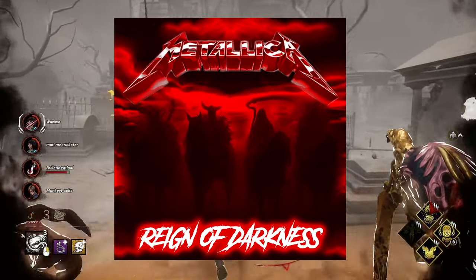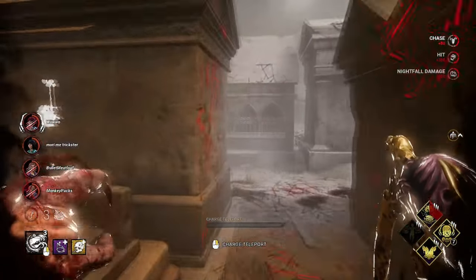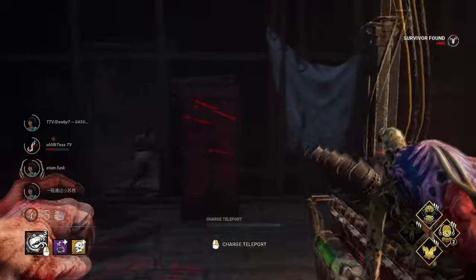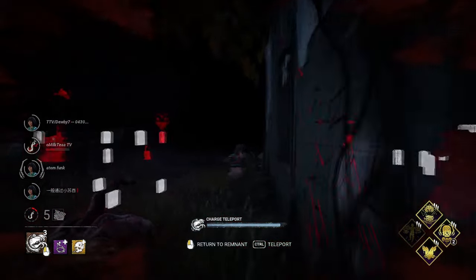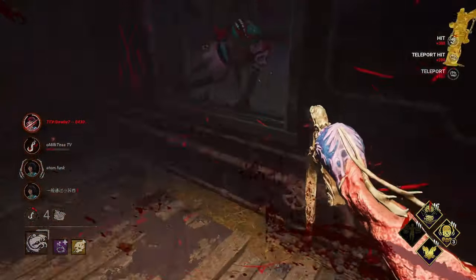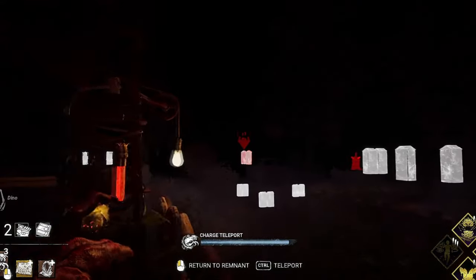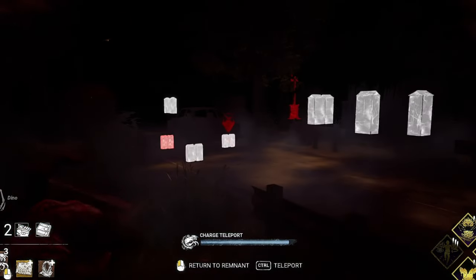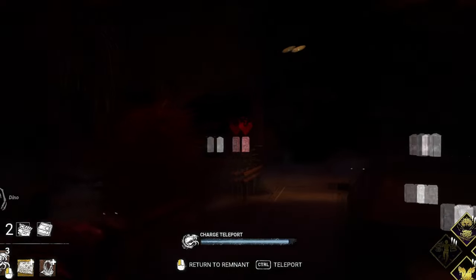Reign of Darkness — and no, that's not the name of the next Metallica album — is the name of Dredge's power. When you press the activate power button, you will enter a dimension called the Gloaming. You travel at a slightly reduced speed. On top of that, the Dredge will place a remnant at the exact same position you were facing when you started the power. While in the Gloam, you can choose to aim at a locker and press the activate ability button to travel to the highlighted locker bundle.